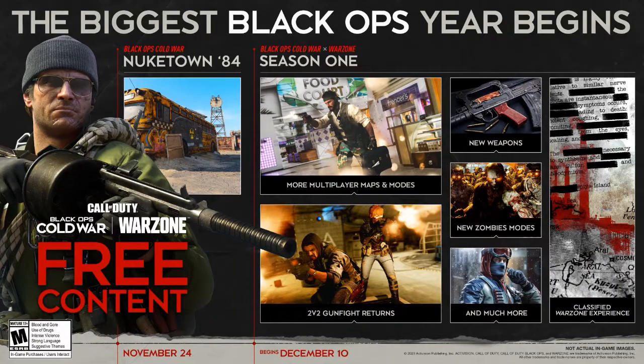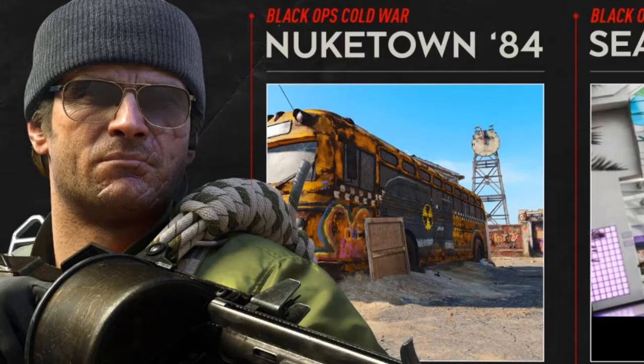So when the game launches we're going to have about one to two weeks of just grinding, playing the game as normal, getting used to all the mechanics. Then as soon as it hits November 24th, that is when the new free content starts, and the first thing we actually get inside of this road map is Nuketown 84.